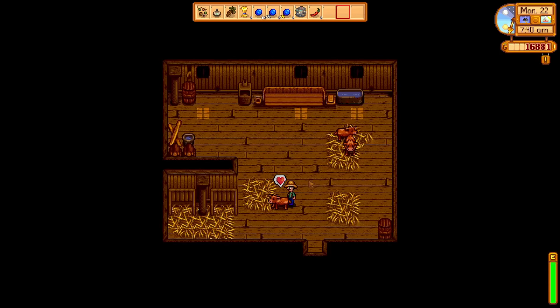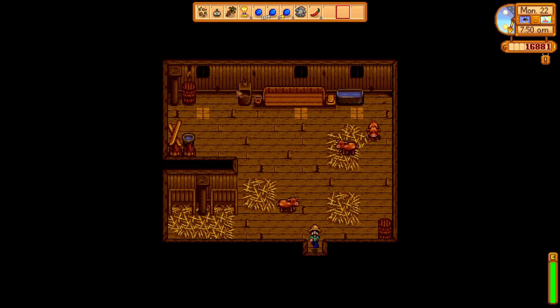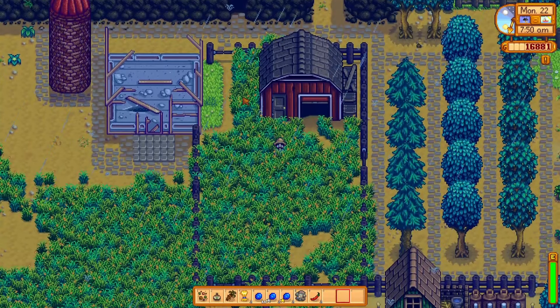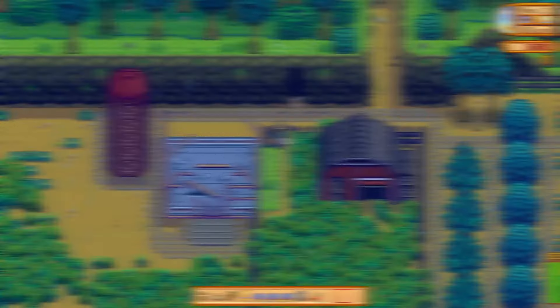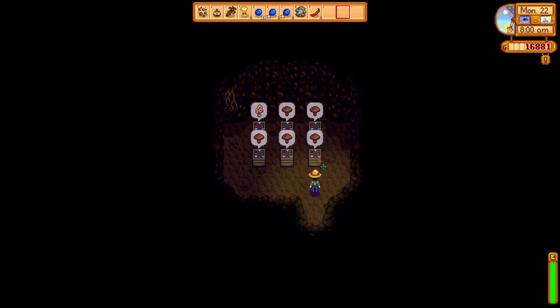Now let's harvest some pine tar and check on the cows. They seem happy enough. They do need some food — however, I did build a silo in the last episode, so let's have a look at that. But first I'm going to quickly check the mushrooms.